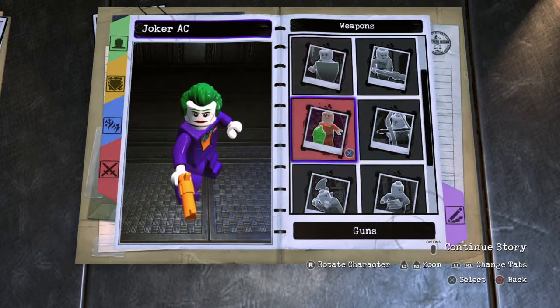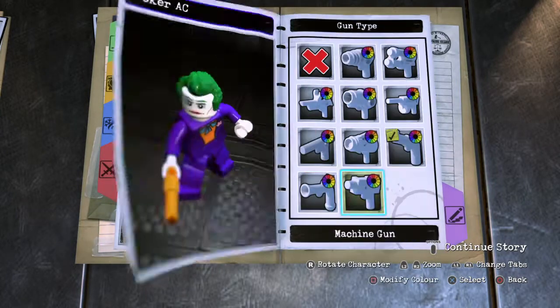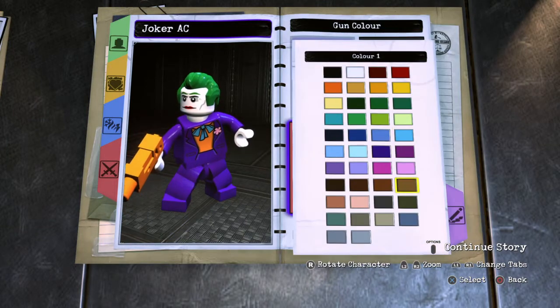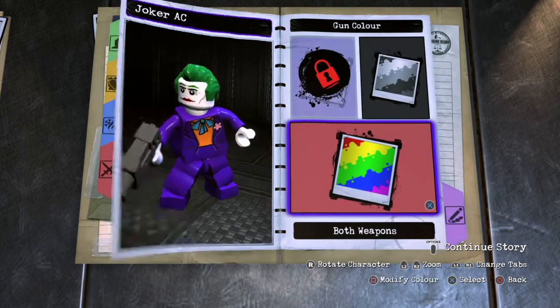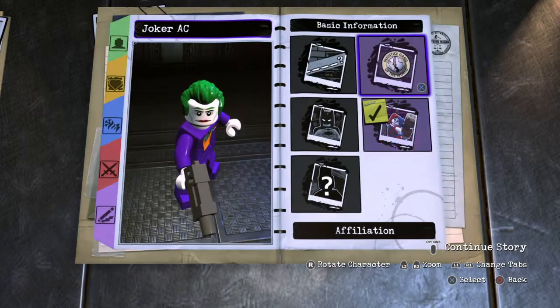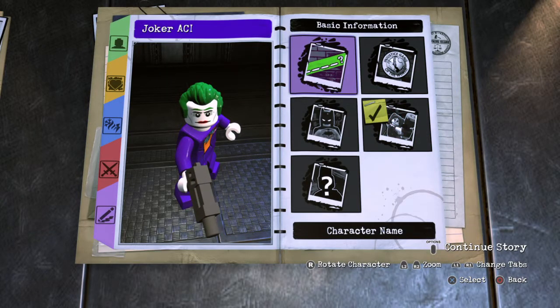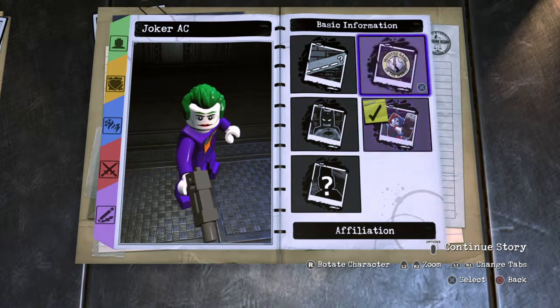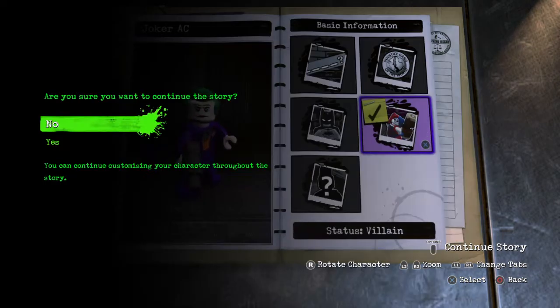For a gun, you want to get the machine gun and you want to make it gunmetal gray. For basic information, you want to do Joker A.C., which is Joker Arkham City. You want to do villain and no known affiliation.